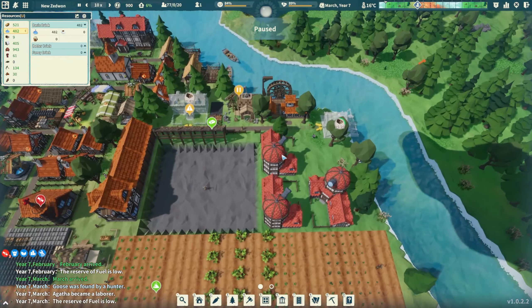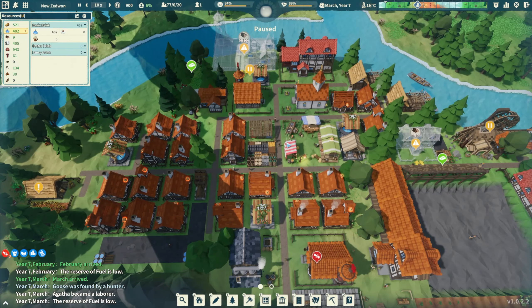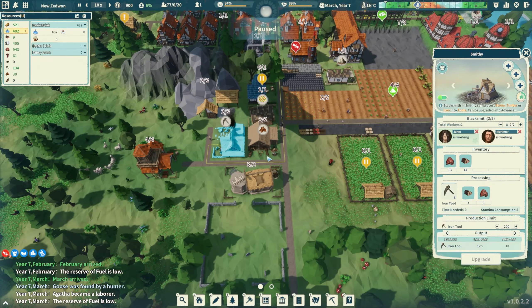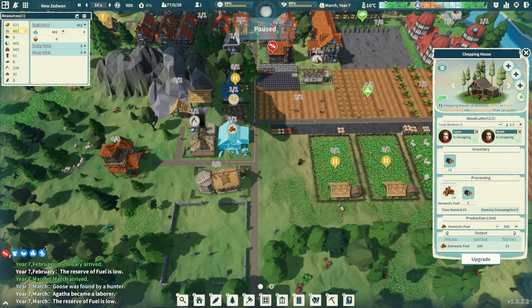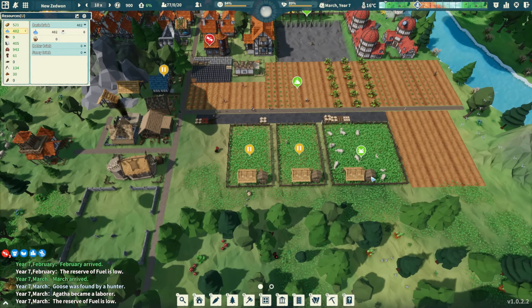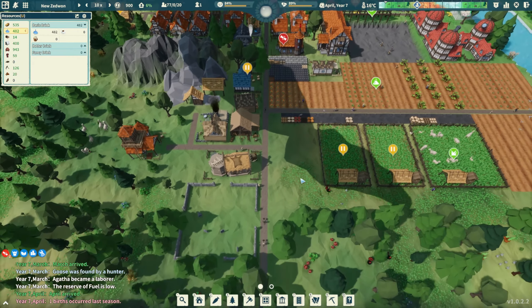We need more people planting the pumpkins. We're going to take one from the domestic fuel building - they're not doing a very good job making fuel anyway. I'd rather have food. We'll see how this goes.